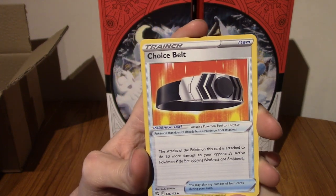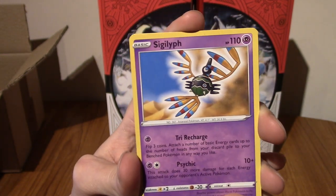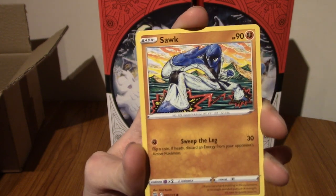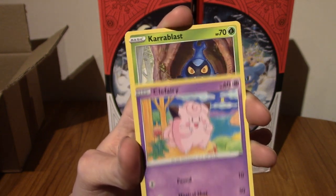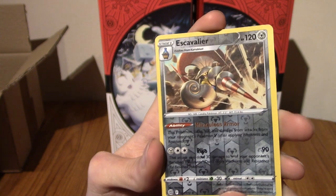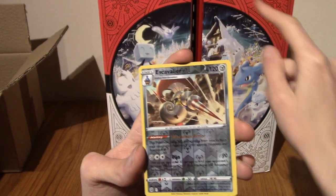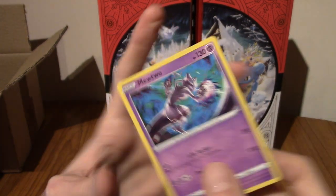We're going to begin with a Steel Energy. We've got a Choice Belt, a Pachirisu, a Sigilyph — yo, that's really cool. I've not seen that Sigilyph card actually, I really like Sigilyph. We've got a Corphish, a Cherubi, a Clefairy. We've got Carkol. The next one could be something hype — it's a Reverse Holo Escavalier. The last card is a non-holo Mewtwo. So, make of that what you will.